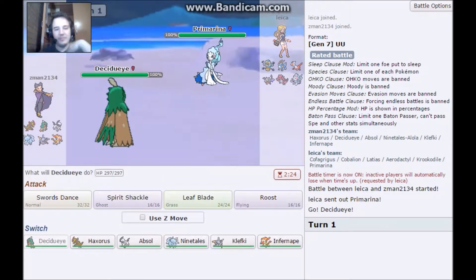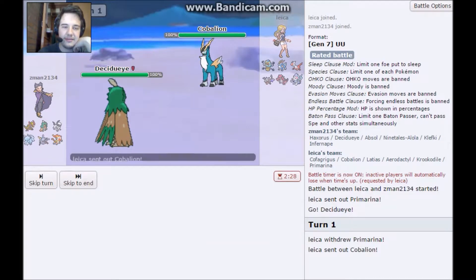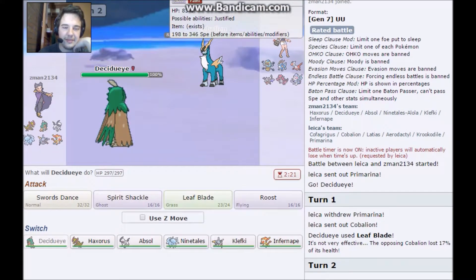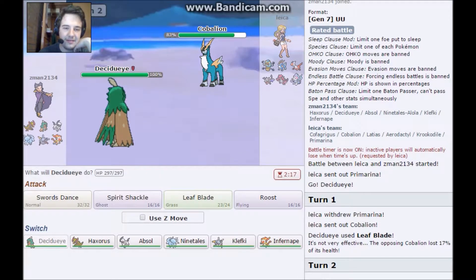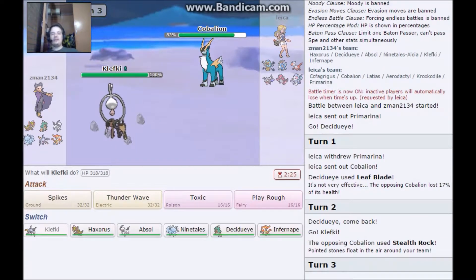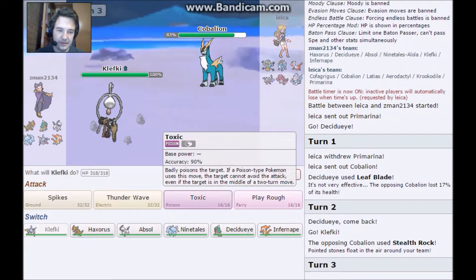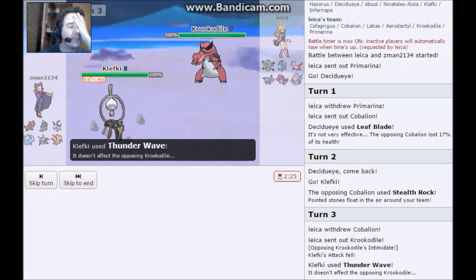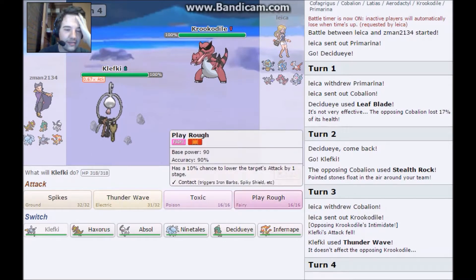Primarina. I would be cocky, but what if you have an Ice-type attack? I'll just go for a Leaf Blade right away. Kinda figured that would happen. You're still fighting. Am I faster than you? Maybe. Would you have speed investment? Let's go into Clefki. Ooh - Stealth Rock. I don't think I have a Defogger. I have Tapu Fini in OU but not anything down here. You're a Steel type - Thunder Wave you. Don't put in Croconaw.